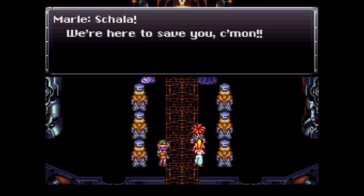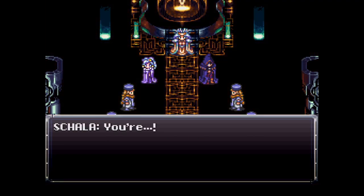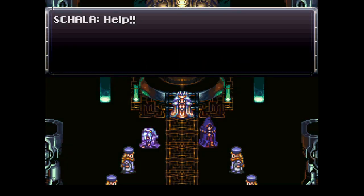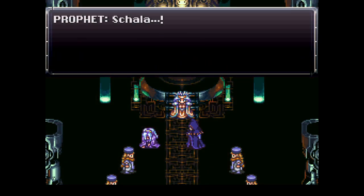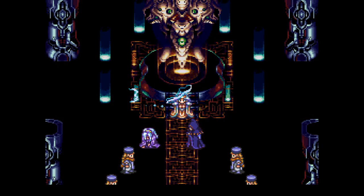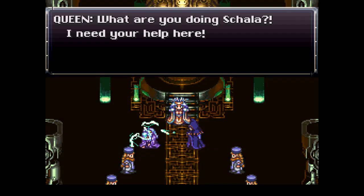Come on, we're here to save you — after you've done their evil bidding! See, this is what happens when you help out the evil guys. Prophet, is that a little bit of concern there? Why would you have concern for Shala? That she's currently being electrocuted?